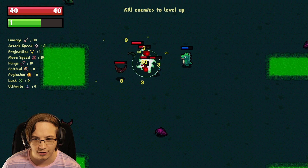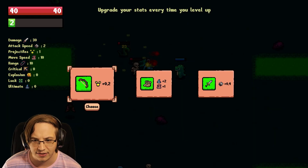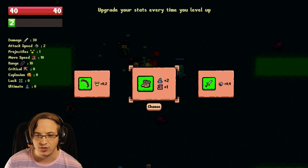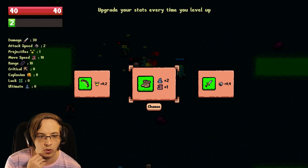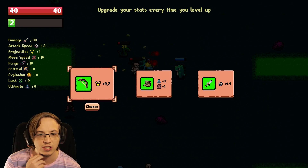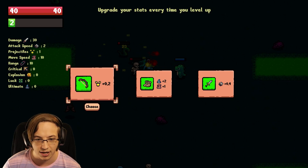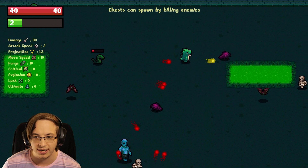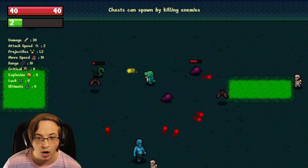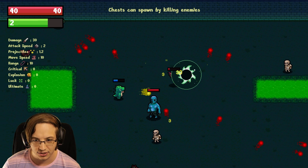The black hole is pretty cool. So we level up and upgrade your stats every time you level up. We can see what the symbols mean on the left: two ultimate, one movement speed, more projectiles, more damage. Let's get more projectiles. I'm assuming it doesn't do anything until we get up to two — okay, so sometimes it's two. That's a cool way to do it.